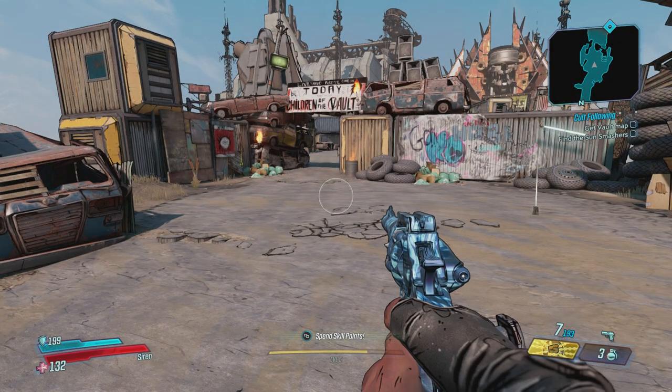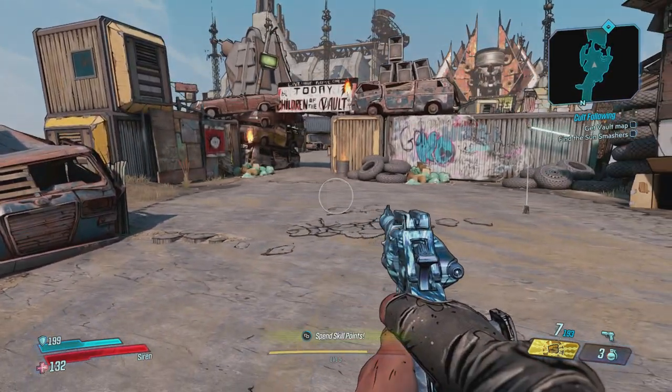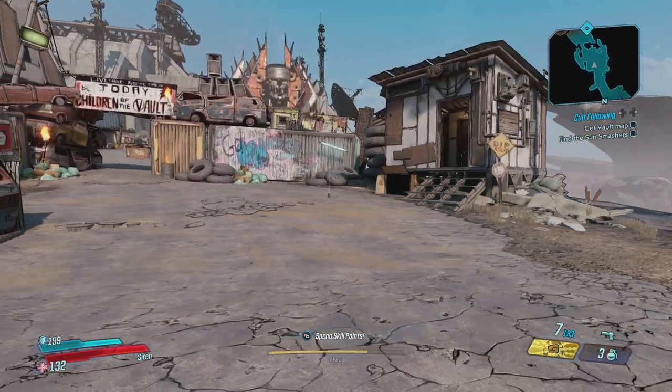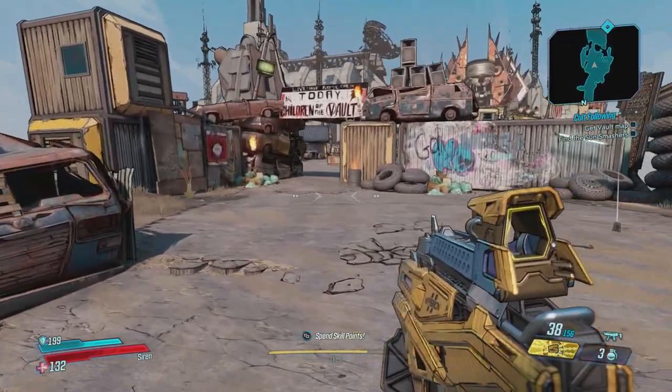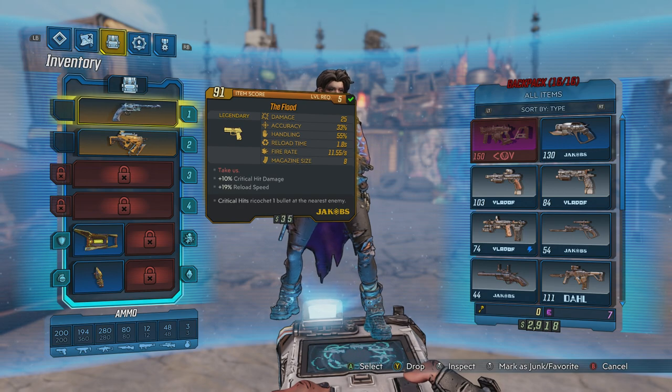So I've had two Legendaries, I've had a Loot Tink spawn, and I've actually had a Chubby Skag spawn. We're gonna be playing around with these weapons for just a little bit here, kind of showing off what they do, but first let's take a look at what they are.